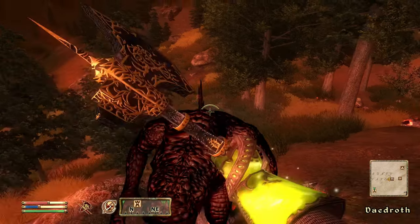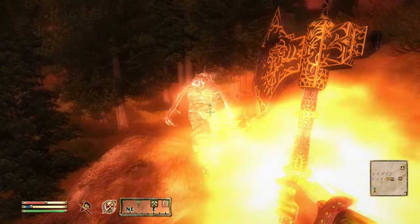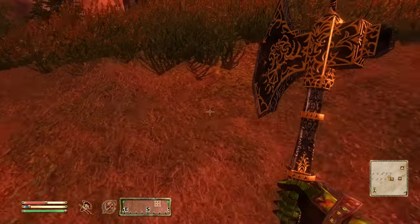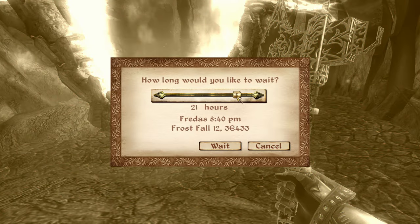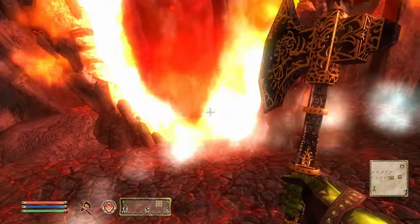Injured and low on healing items? Use the wait function for an hour. Generally you have to be sure you're far enough away from enemies, but the distance needed is pretty generous. I tend to use the wait function even if I do have healing items since there's no penalty for it and you get fully recovered. And if you run into the glitch or issue of enemies always being nearby so you can't wait, simply quicksave and reload and you should be able to use wait again.